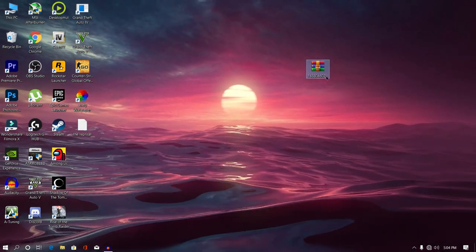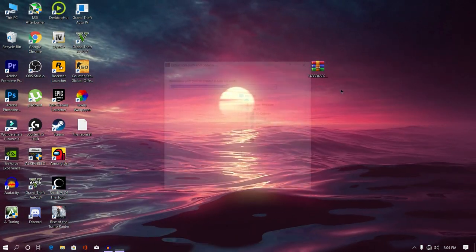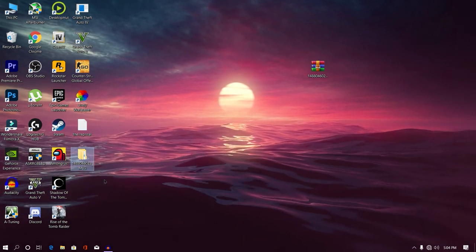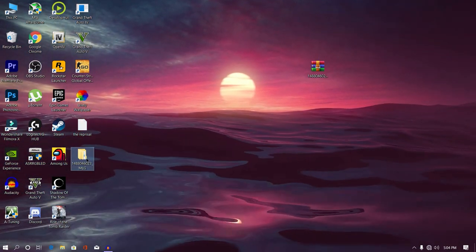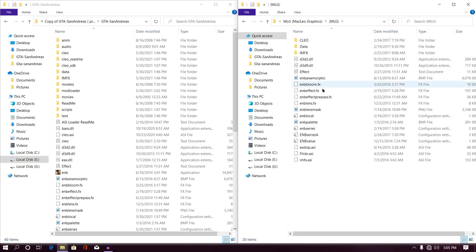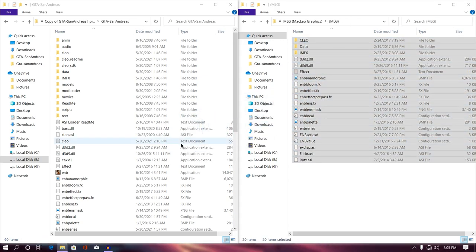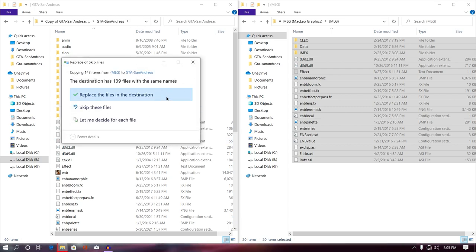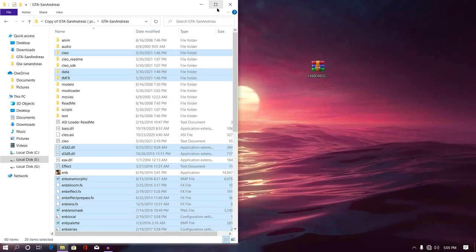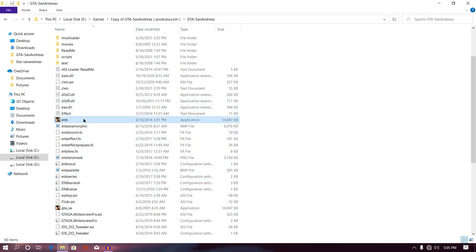Alright, so as you can see we are on the desktop screen. First thing you will need is this file — make sure to check the description for more information. Second thing, make sure to extract that file. Once your file has been extracted, simply open your game directory. Now once your game directory is open, open your MGL and then select all these files, then just drag and drop all of these files into your game directory and hit replace if asked. Now go back — we have successfully installed our mod into our game directory. Now all you need to do is run your enb.dxc. If you don't know how to get the enb.dxc, just download my optional 2.0 folder and you are all done. Now run enb.dxc and see the magic.